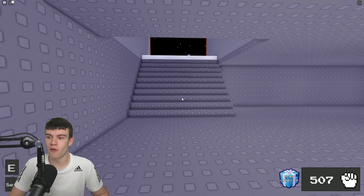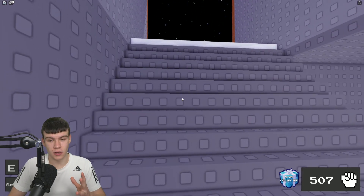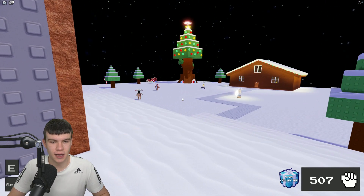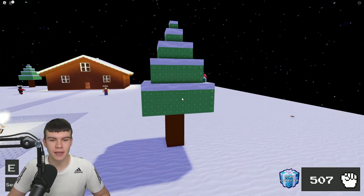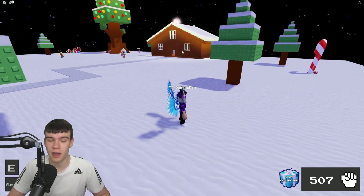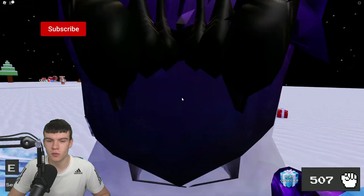Now that we have five gifts, we are already a quarter of the way done. Next, come up to this tree and just click on it — there we go, claim that gift. We have our sixth one. Then for your seventh one, you are going to want to come behind the candy cane and claim that one.